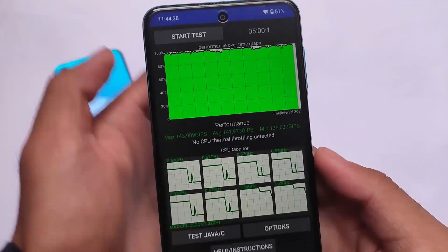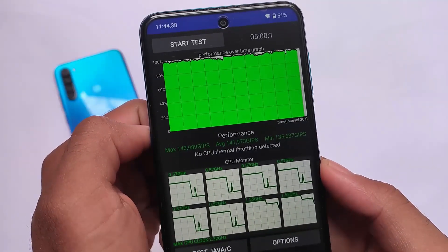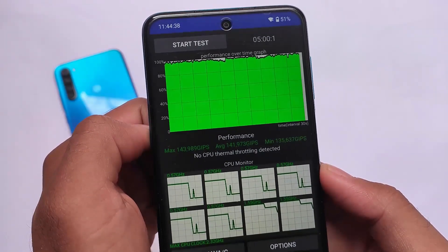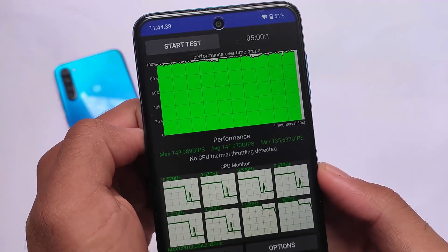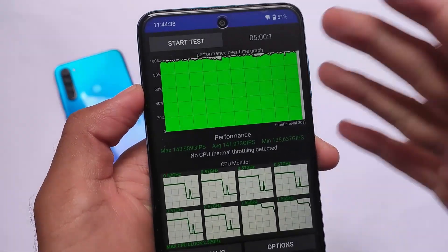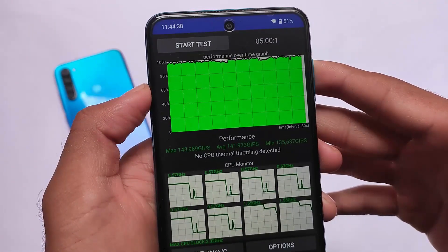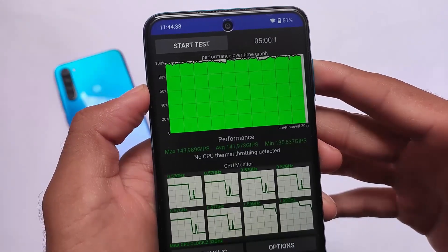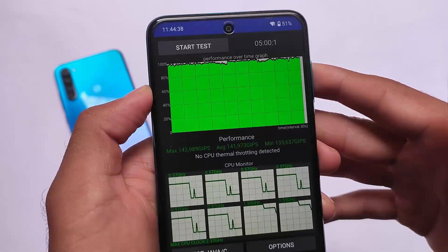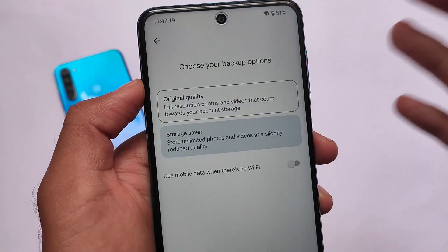This is the CPU throttling test, which matters a lot for users. No CPU thermal throttling detected, which was expected. The maximum performance score is 143,989 — I was expecting at least 141,000 because the previous ROM was at 141. Now we have 143, so it beats all the custom ROMs based on Android 12 in terms of performance, at least for now.